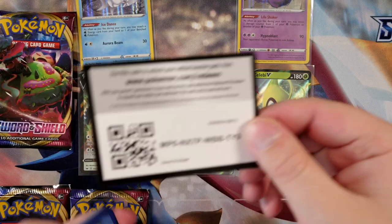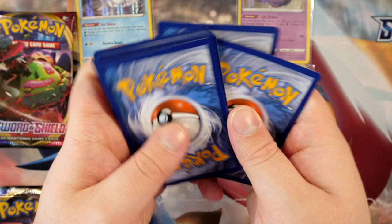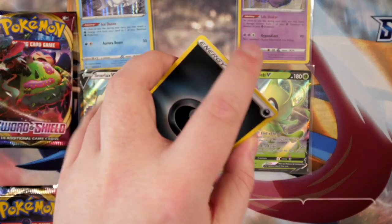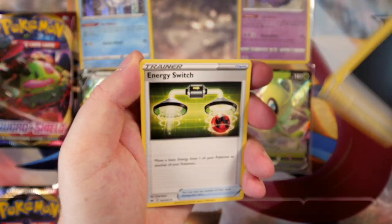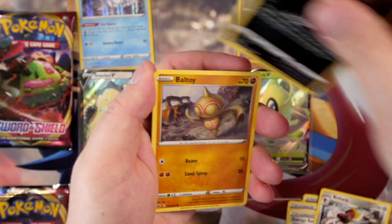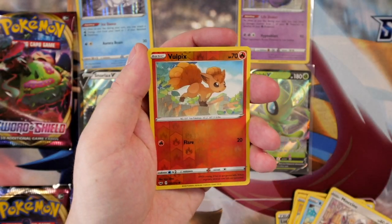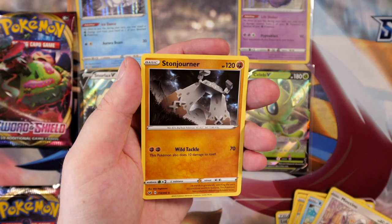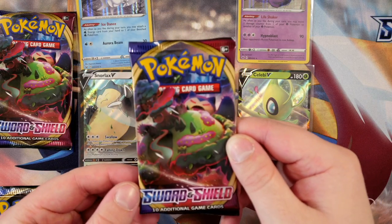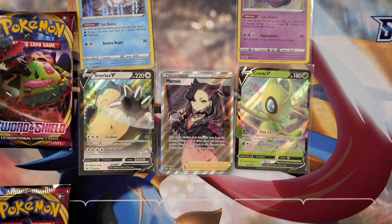Next up we have a Zacian pack. Darkness energy. Lumberry, Energy Switch, Bisharp, Nickit, Baltoy, Chinchou, Krabby, Mincino, Vulpix — reverse holo, very nice. And the final card is a Stonejourner regular rare — very nice artwork. The Snorlax pack was where we got the Celebi V, so maybe he's a lucky one. Maybe we were right to put him at the end.